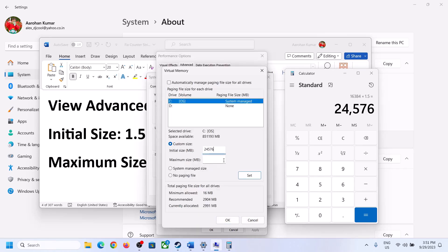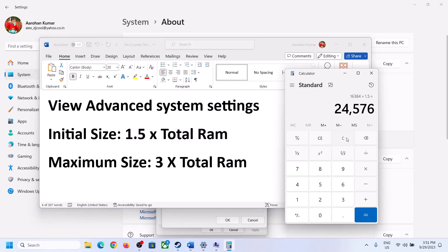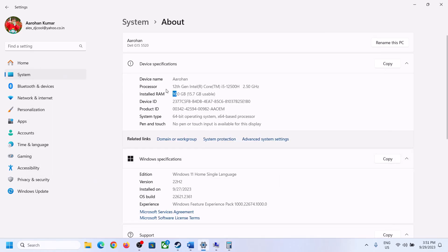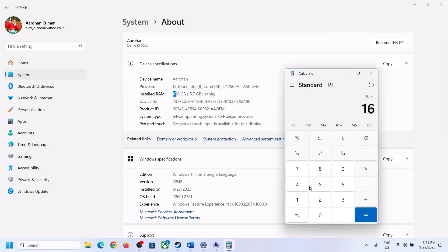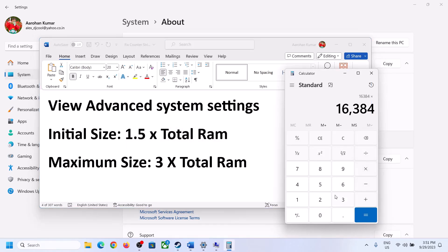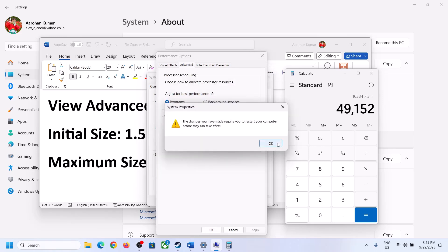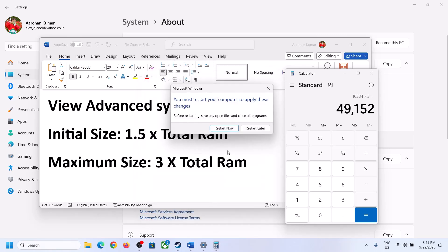Enter the initial size (e.g., 24,576) and maximum size (e.g., 49,152), click Set, then click OK. Click Apply and OK through all dialogs, then restart your computer. Make sure you restart after this change.